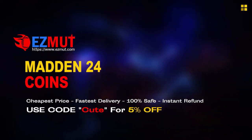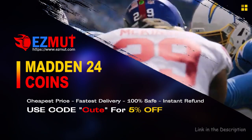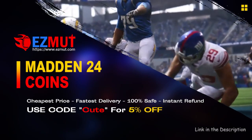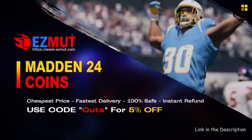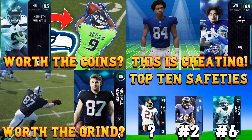easymont.com - use code 'cute' at checkout. It's easy, fast, legit. Stop gambling your money, go save your money, go have the fun you want, get the team you want, get the coins that you want. Alright guys, welcome back.